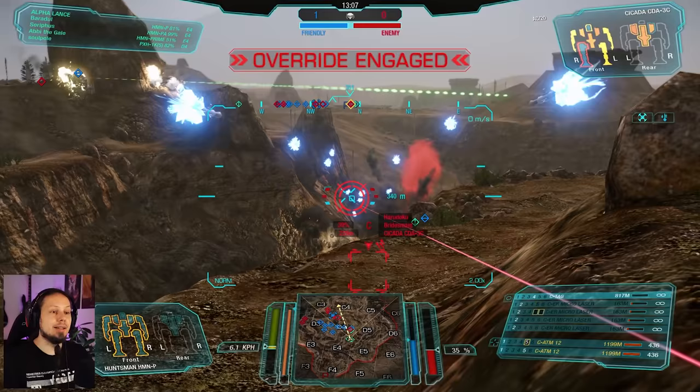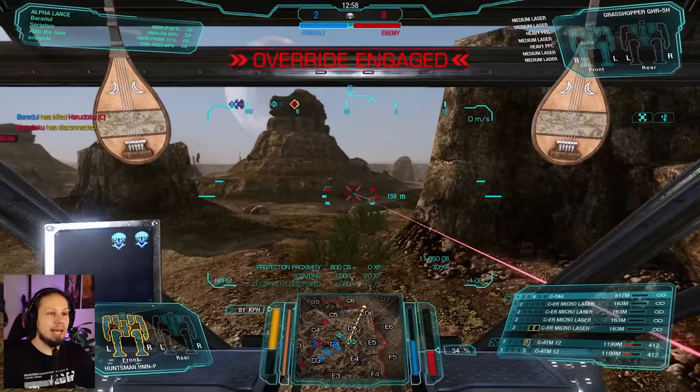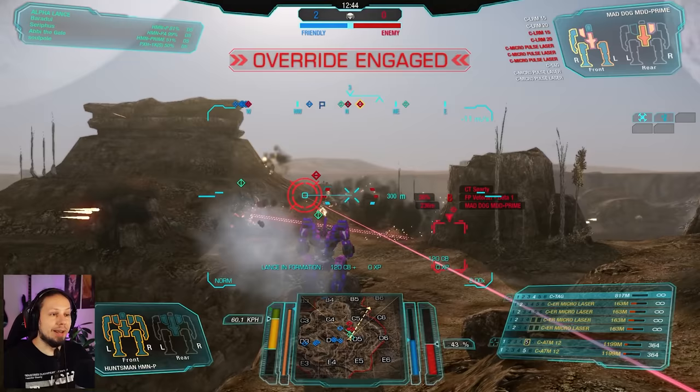The Cicada is gonna be down — absolutely. Next up is the PPC Grasshopper. I just want to give him the missile warning and figure out where my friend the Huntsman is. Urban Mech while we're at it. There's the Mad Dog right in front of us, and we are in optimal range. Look at how the damage is coming through — it's absolutely insane how much we can shred the enemy's armor with that.